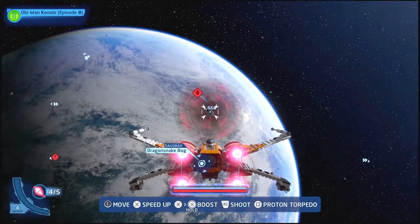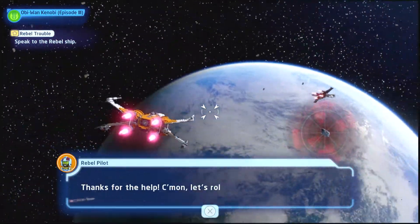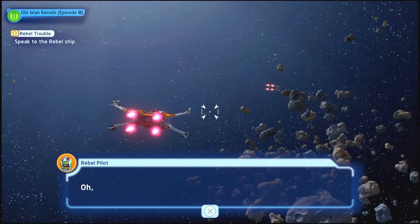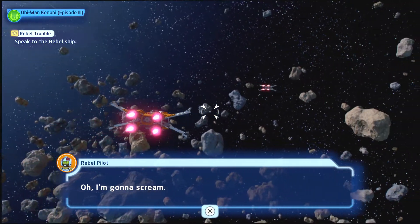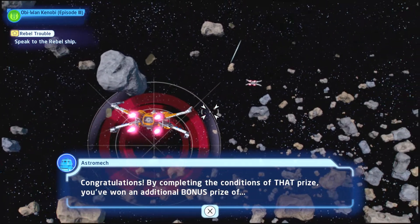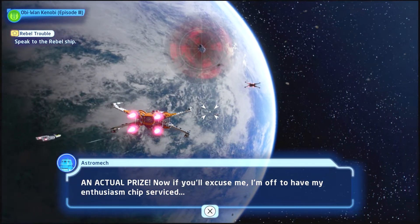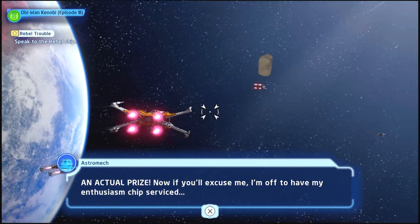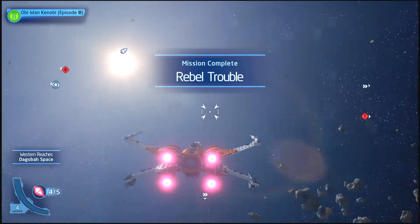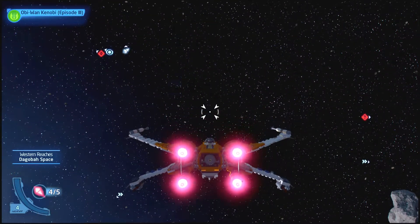That kind of scared me, it was really fast that popped up there. Anyways, let's get our character now. Congratulations — by completing the conditions of that prize, you've won an additional bonus prize. An actual prize. Now if you'll excuse me, I'm off to have my ship serviced. Rebel Trouble is completed and we have our character unlocked.